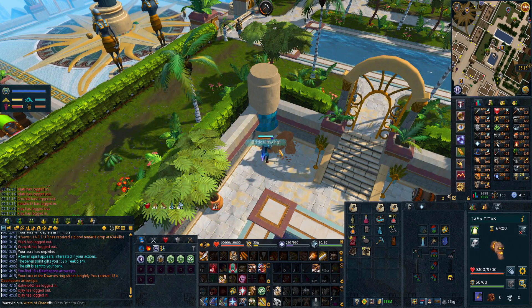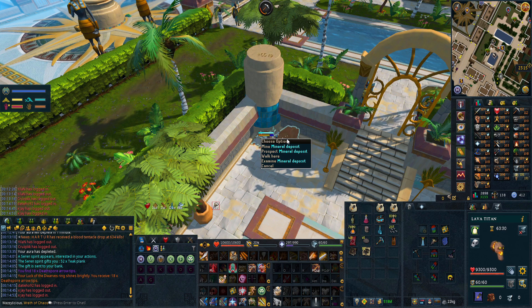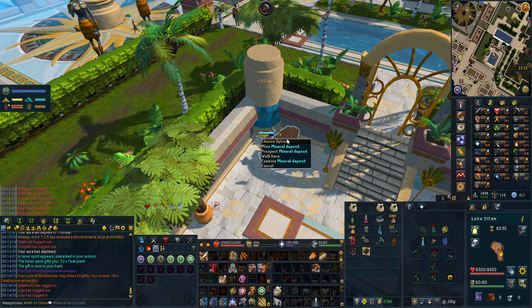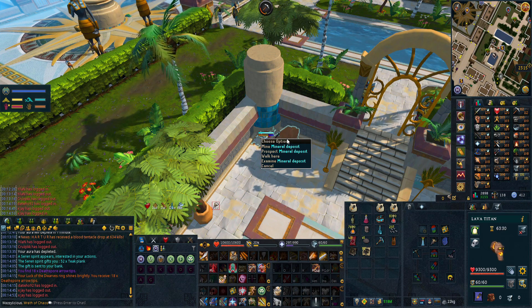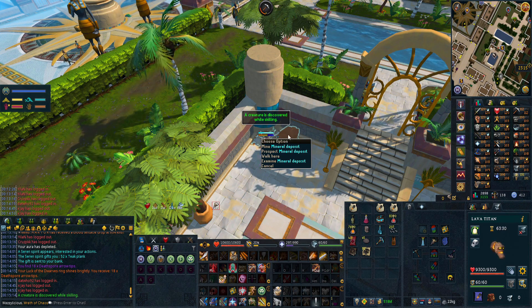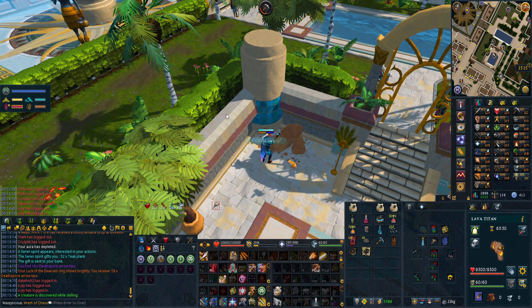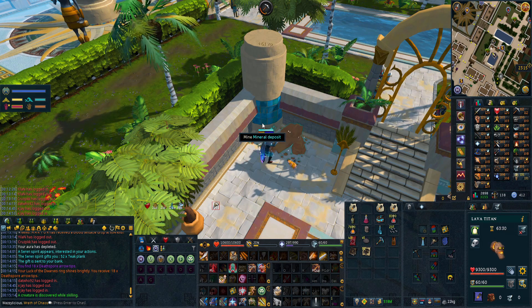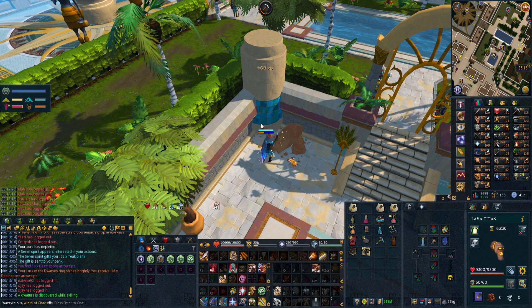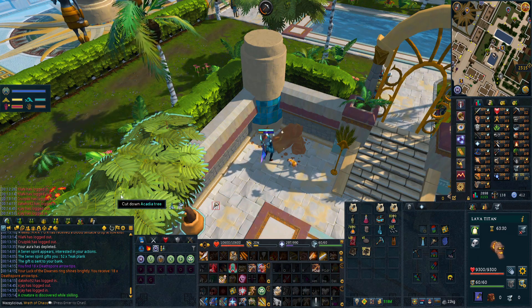Speaking of sandstone, the blessed flask is a grind that every iron man may want to do at some point, even though it pains them. This is probably one of the best uses for the infinite porters because you can just mine all day without a care in the world, and then at the end of the day you realize you're barely any closer to the flask. Definitely do a bit of this if you ever want a flask.